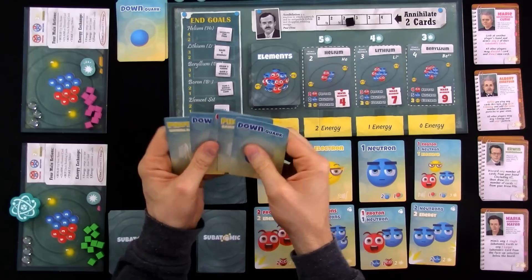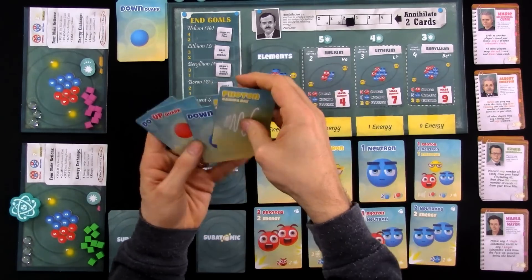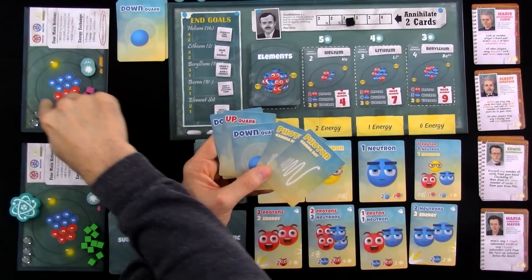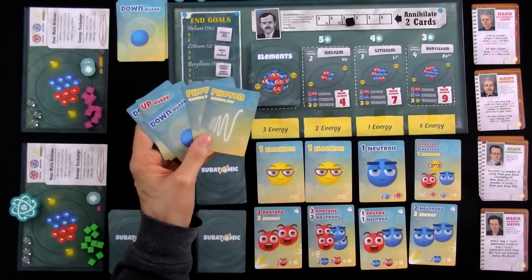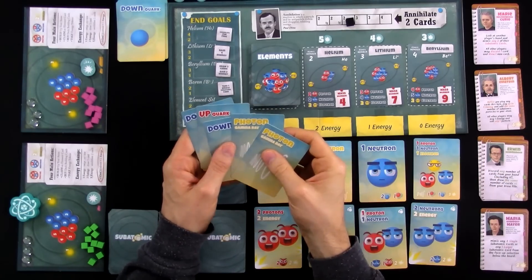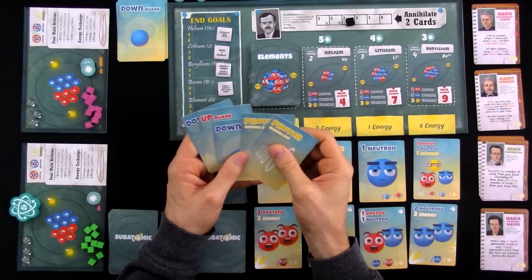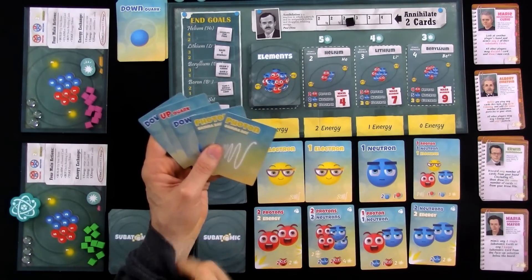Here's her starting hand. She could get herself another electron with these two photons, and again she's going to have a choice: would she just do the quick throwaway so she's starting to work on her atom? Or would she spend these two plus two energy to add another electron card to her deck? Or, is Jen going to do the same thing? This other cheap wild came up so she could get it — that's pretty tempting. She could also try to get a scientist. How much would it cost?